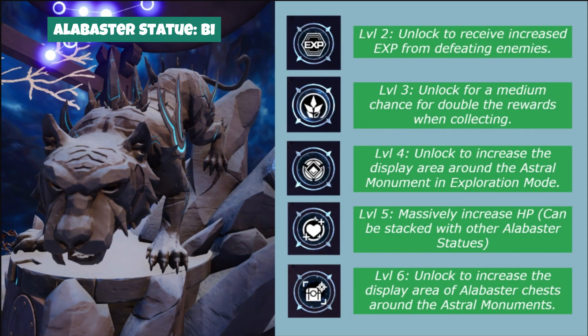Next in line is Alabaster Statue B. If you want to make exploration a little bit easier, then maxing out this statue next to Shen is highly recommended. At levels 4 and 6 we get the usual enhanced senses for sniffing out chests and field energies.